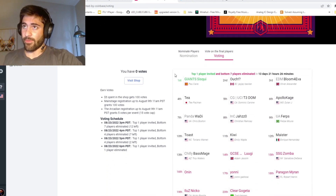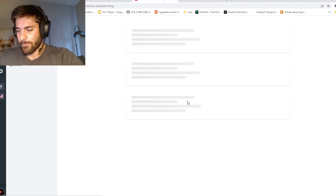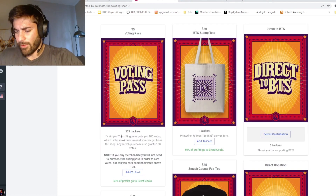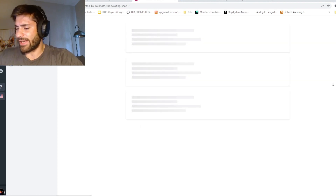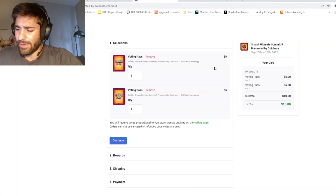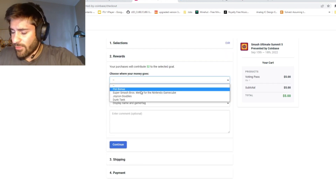This time there are three ways to get votes: one of them is spending five dollars for a voter pass in the shop, main stage registration, or registering for their Arcadian. So you're gonna click 'Visit the Shop', go down and click the voting pass item right here, and add it to your cart. Once you have it, you'll check out.